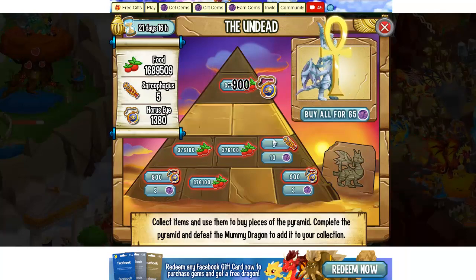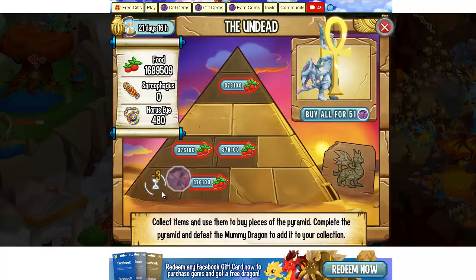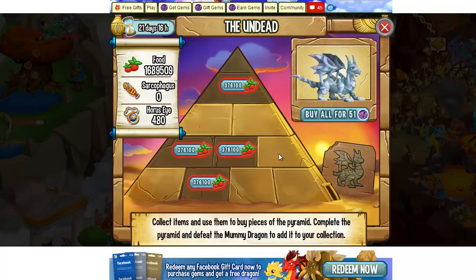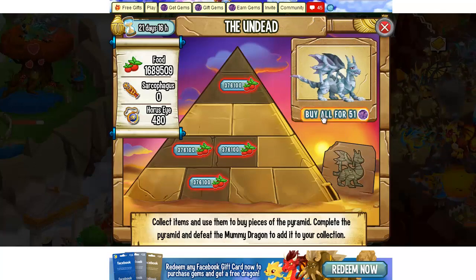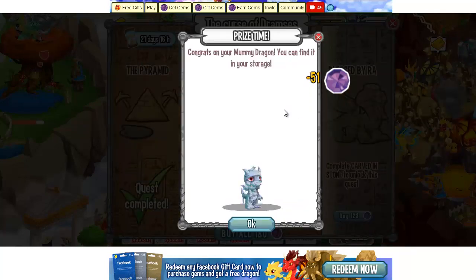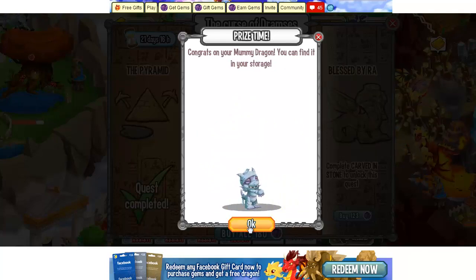Now let's unlock whatever we can. Let's unlock this, unlock this, this one, this one, and let's buy this one for three gems. Okay, now we can unlock this dragon for 51 gems — let's do this.